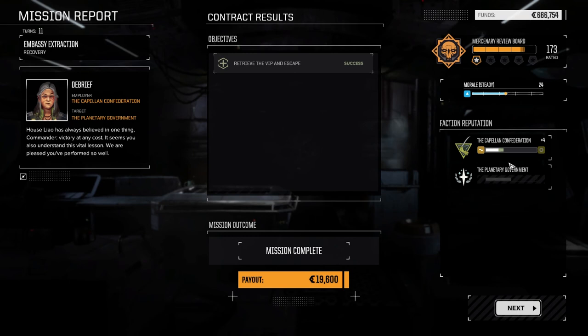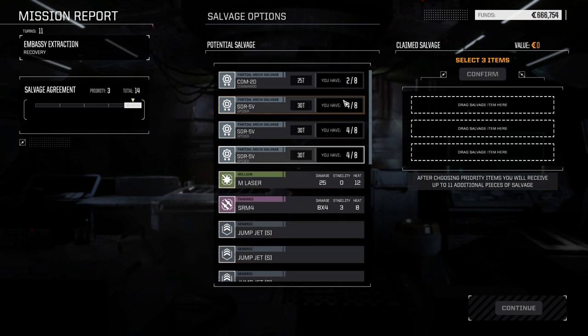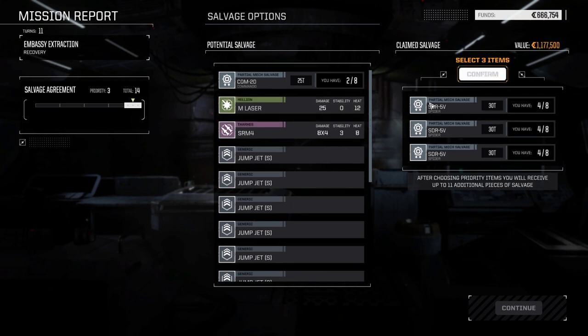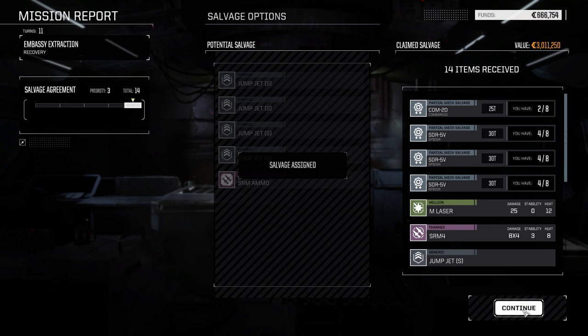One-and-a-half skulls and that was four lights. Well, at least we got some rep with Capellan Confederation and some good experience. So once again, just garbage salvage. I'll take three of those. Commando part — could have got that one too.